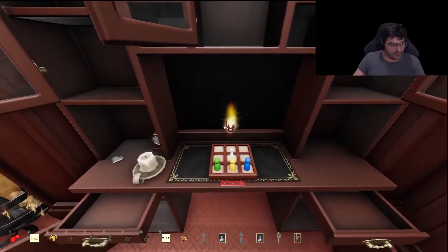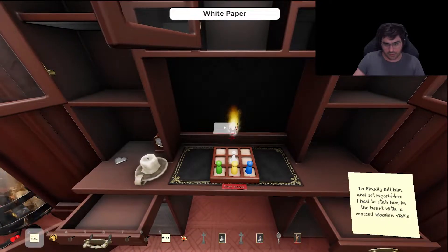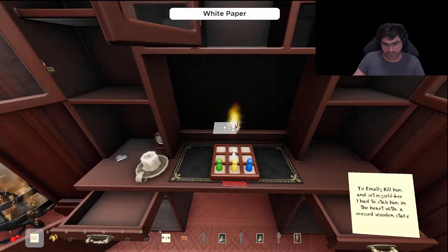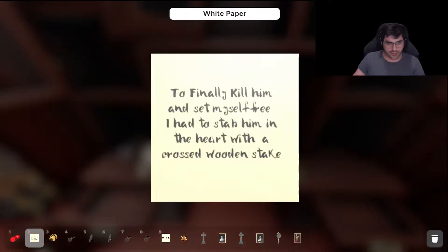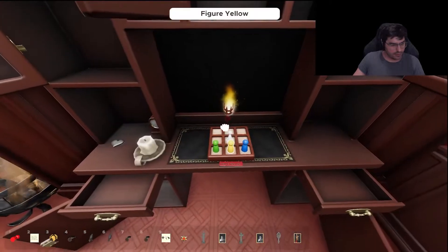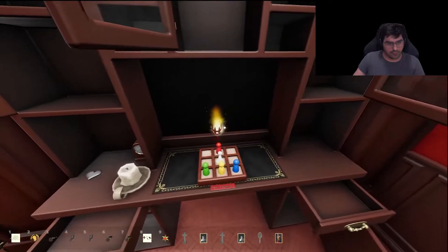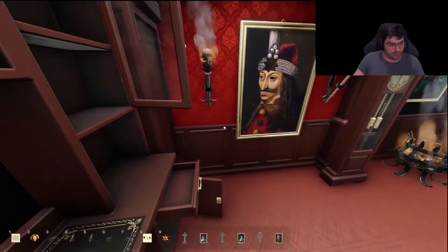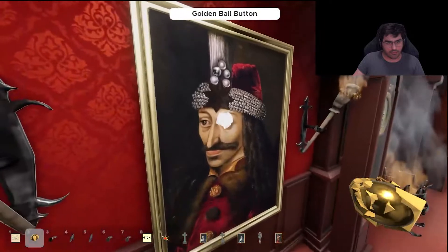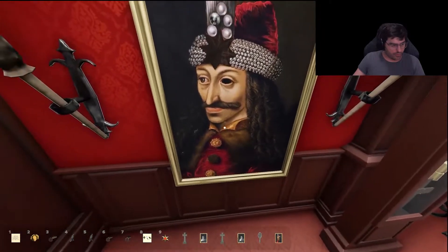Did I just solve it? Did you finally kill him and set him free? I had to stab him in the heart with a cross — wooden stake. Okay no wait — yay!